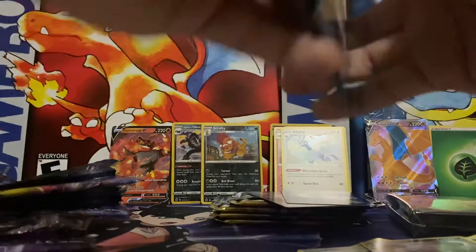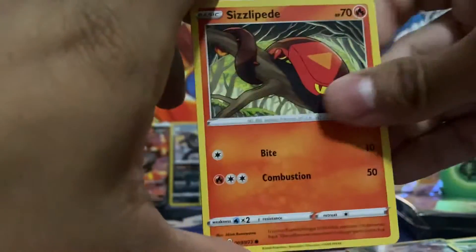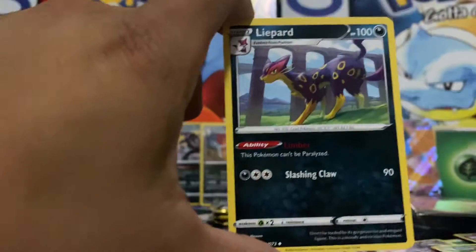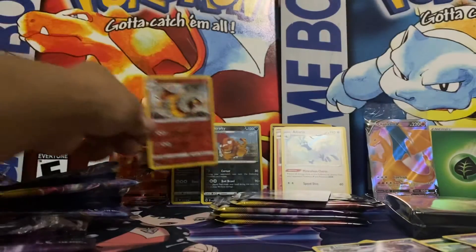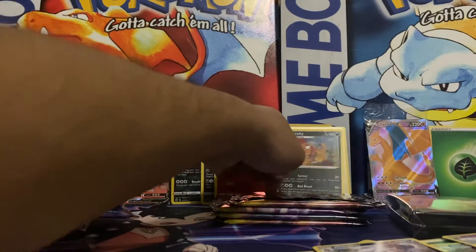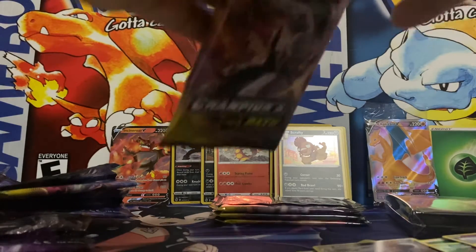Pack six: Purloin, Galarian Linoone, Scolipede, Hatenna, Nickit, Grass Energy — I've pulled like four already — Beatty, Kabu, Liepard. Our reverse is a Sandaconda — that's cool. We have gotten a couple of rare reverses, which would be great for a Master Set. And our rare is a Scrafty. We're down to our last four packs and we only have that Incineroar V to show for this Elite Trainer Box. Did I get a dud?